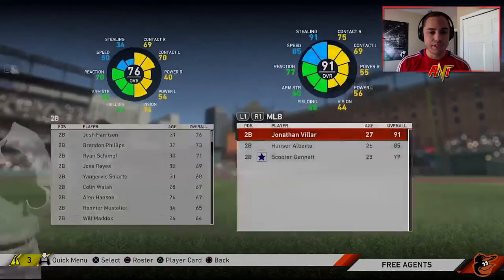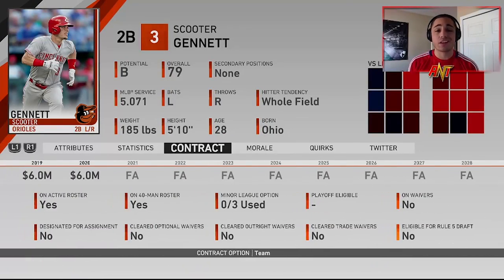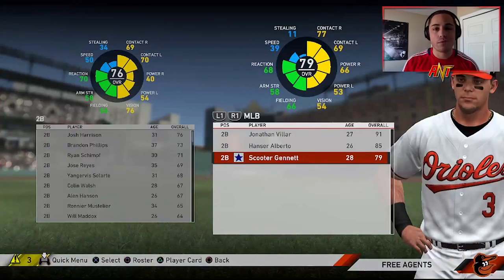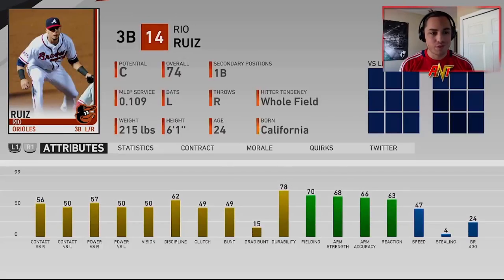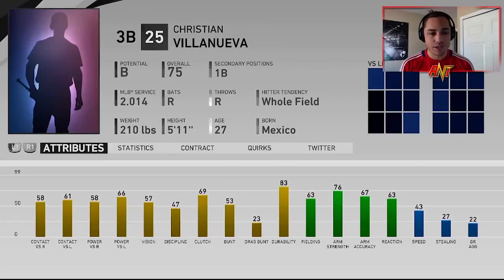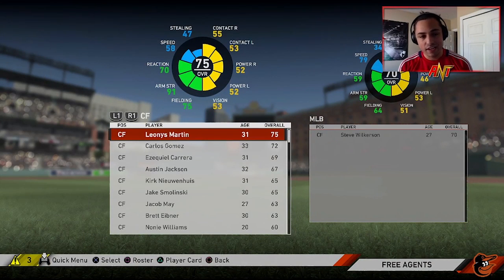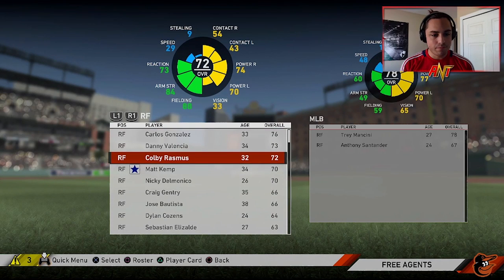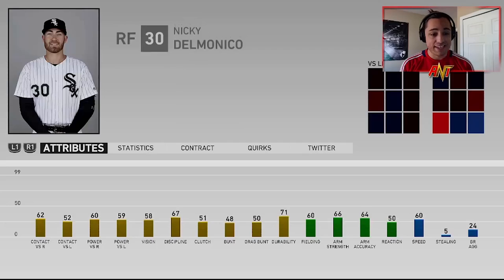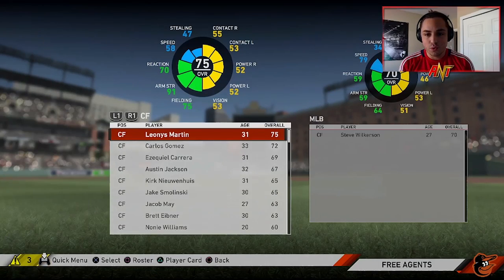We did a two-year deal — it's a 79 with a club option, so if he ends up being over 80 we can just decline the option. There's a couple other players I'm looking at: Rio Ruiz who's okay, maybe a Christian Villanueva — he's not a bad little pickup, sometimes glitchy sometimes not. In the outfield, maybe Nicky Delmonico — he's kind of a glitch.